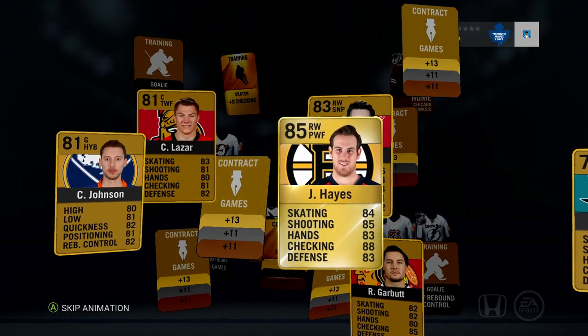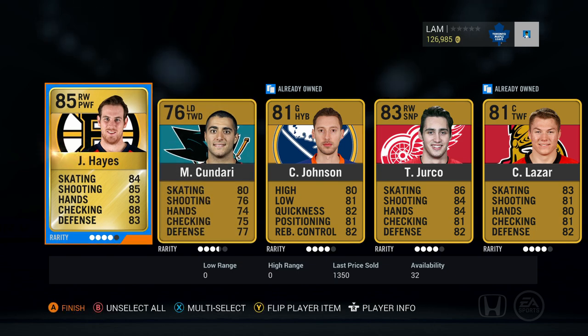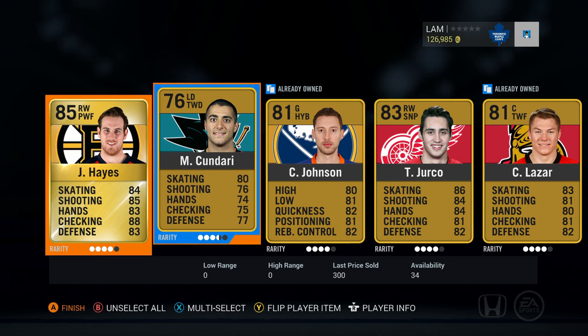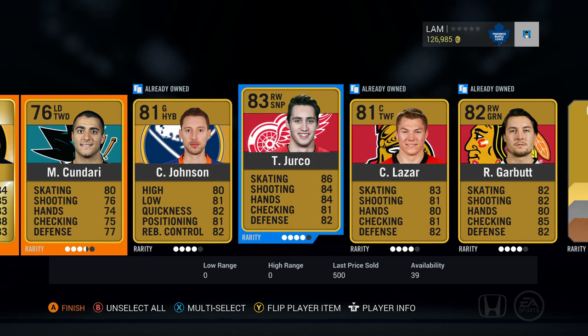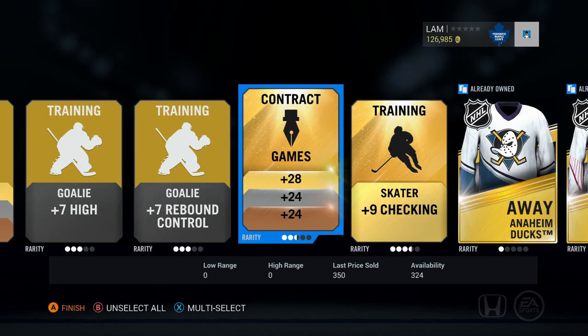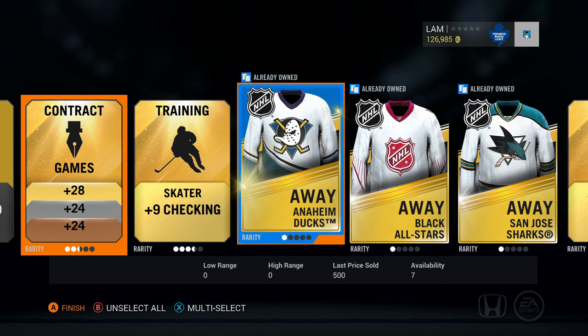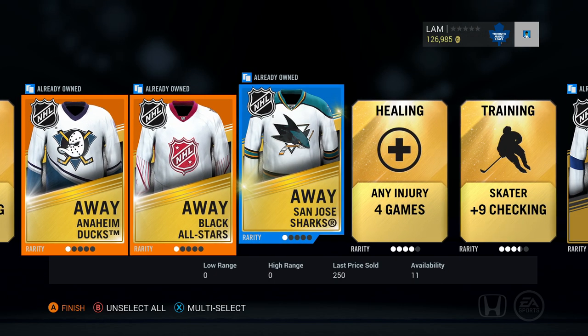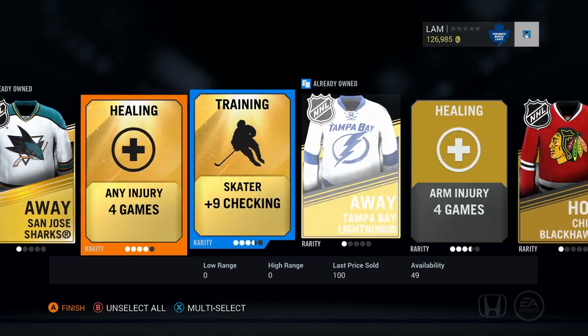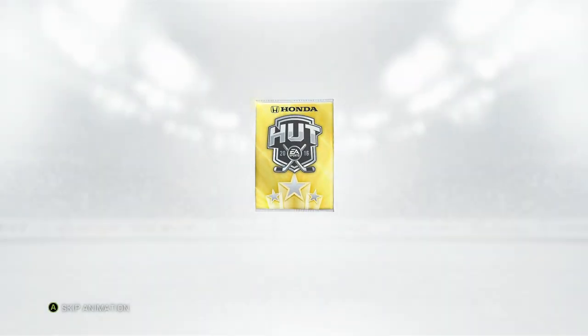Next pack — another backpack. We got Jimmy Hayes, already an 85 overall. Curtis Lazar as well. Hayes is 1300 coins, not too bad. Kandari 300, don't have him yet. Johnson the goalie, Jerko, Lazar, Garbutt — don't need those guys, they're already in my collection. Got a nice jersey there, a couple new jerseys and a contract. The jersey's worth 500 coins. I'll be pumping out a new coin-making method very soon about how to deal with jerseys. I'll sell them later.